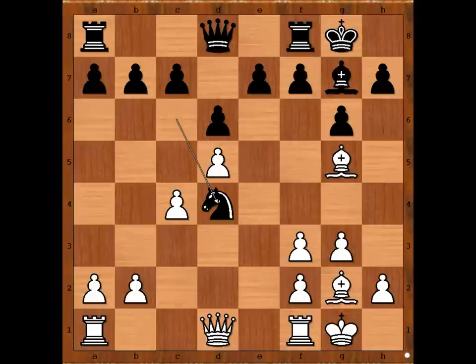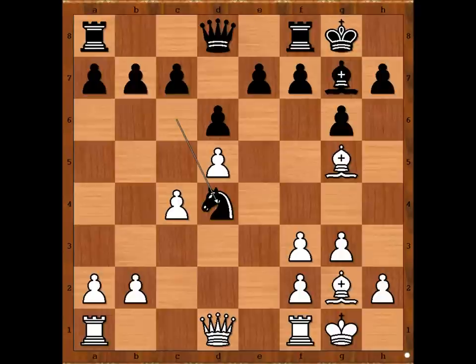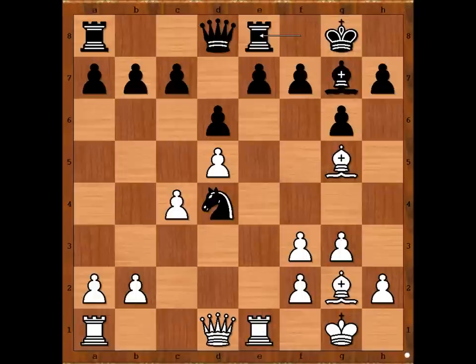Knight to D4. If Knight to E5, then Rook to C1. We have Knight to D4, Rook to E1, threatening Bishop takes on E7, defending the pawn. White to move — what is the best move for White? Carlsen played the best move: Rook to E4, threatening Rook takes Knight.